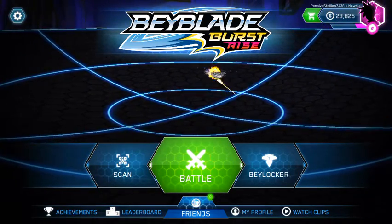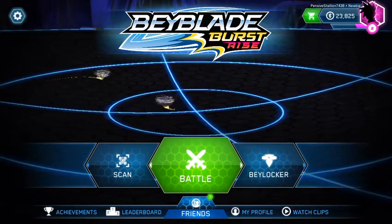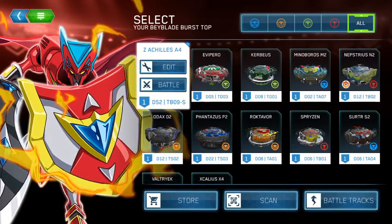I have played a little bit — as you can see I'm level 8. And if you see my Bey locker, I scanned all the Beys that I own, not the ones Quaid owns. Quaid owns some that I could scan, but I'm not gonna.